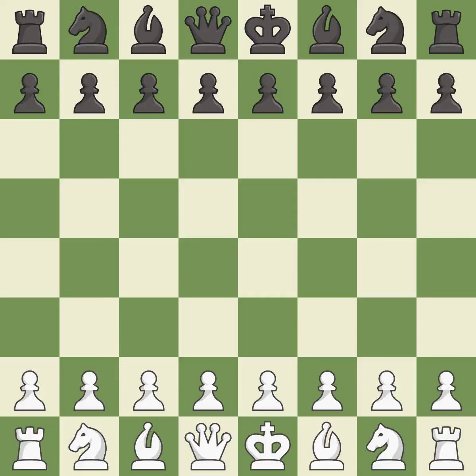Sicilian Defense, Open, Najdorf, Oposensky, Traditional Line. Balanced — neither player ever had an advantage. That game was pretty competitive. Both players had an amazing opening. That was an incredible middle game by both players. Although white played a great endgame, black did even better.